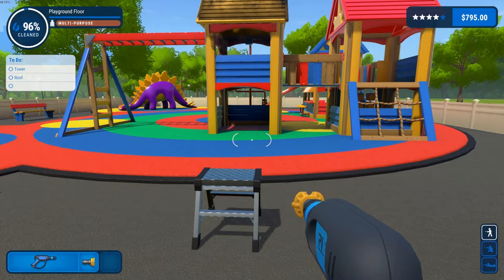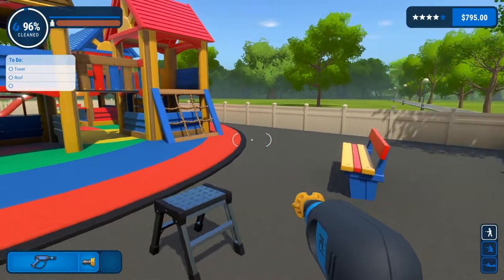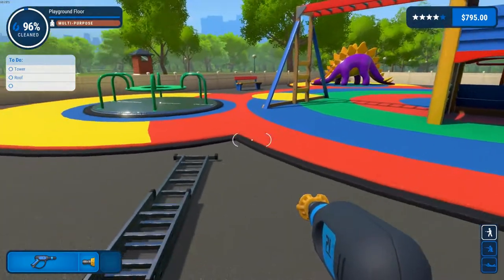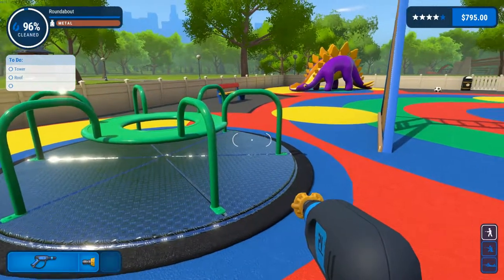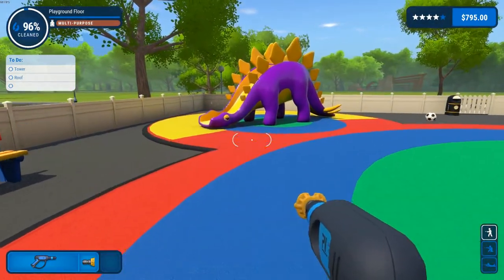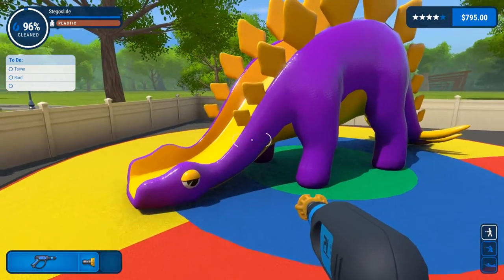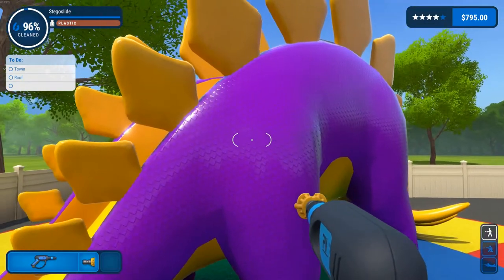Hey everybody, welcome back to Power Wash Simulator. As promised, I've been working on this playground off camera. This job takes a while, but it pays $500, which is not enough — but it's one of the bigger jobs. So I got Mr. Dinosaur done here. Look at those graphics, that looks really awesome.